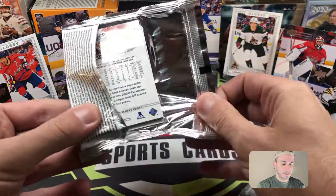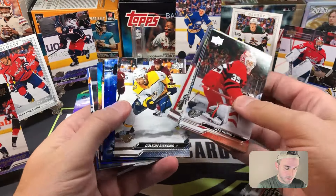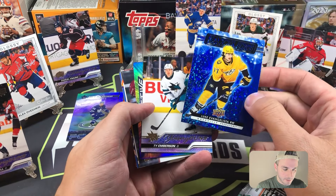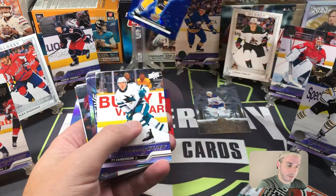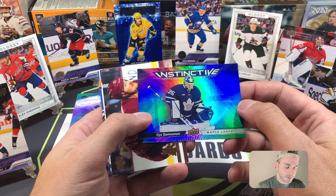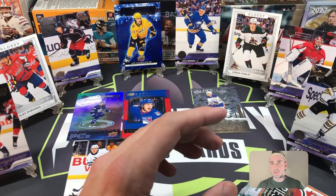This is the last mega pack and then we do the exclusive Rookie Class pack at the very end. We have a blue Dazzlers — Luke Evangelista blue Dazzlers. Oh, there is another Young Gun — Ty Emberson is the Young Guns. I like the look of that Evangelista blue Dazzlers card. And Ilya Samsonov for Toronto Instinctive, and then the base card. We did get three Young Guns in the mega again — you're only guaranteed two, so I'll take it.